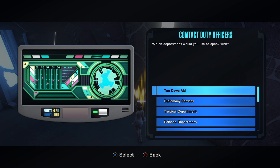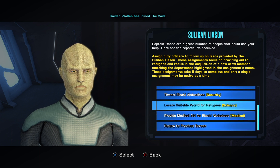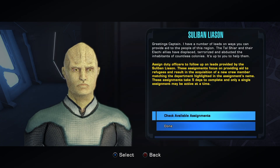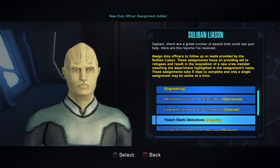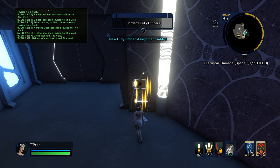This is where the word 'properly' comes into play. Go to your Contact Duty Officers and go to Ta Dua Aid. Click on it, click Check Available Assignments, and there are six assignments in total. Grab one and it automatically populates into your duty officer screen. Do not begin this assignment — it's 120 hours, almost a week-long assignment. If you queue it, you cannot pick up the other ones. So back out, go back into the menu, pick up the next assignment. Now you have two. Keep doing this for all six of them.